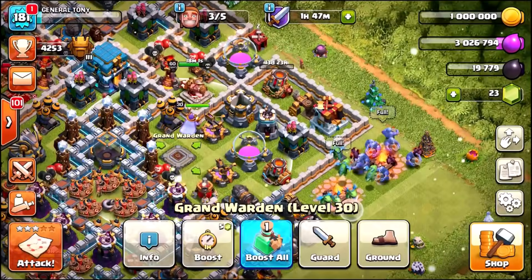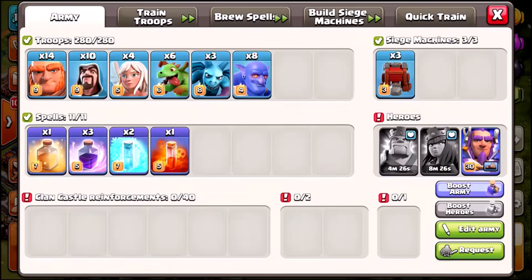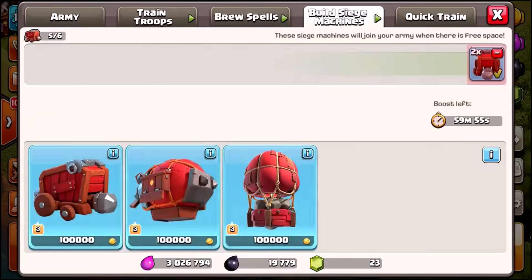What we're going to do right now is boost everything inside of the base — king, queen, Grand Warden, spells, troops. And we also have ourselves some War Wreckers.